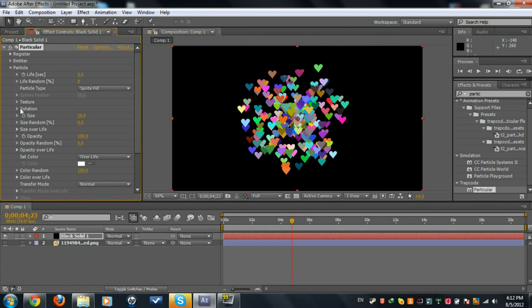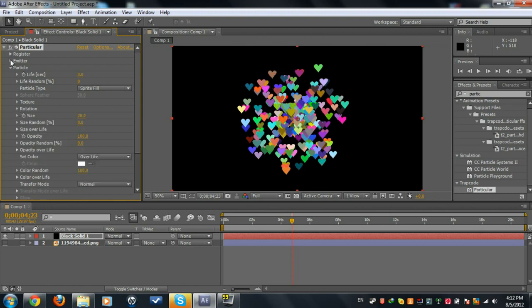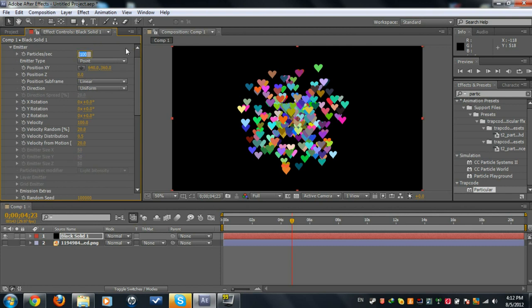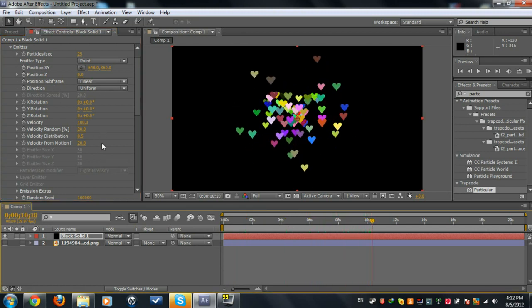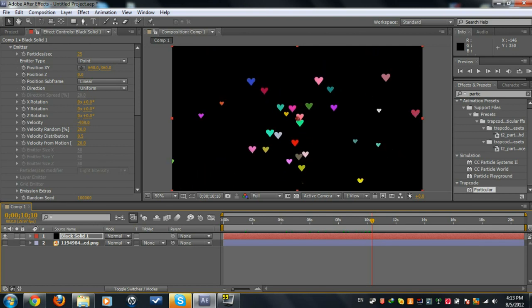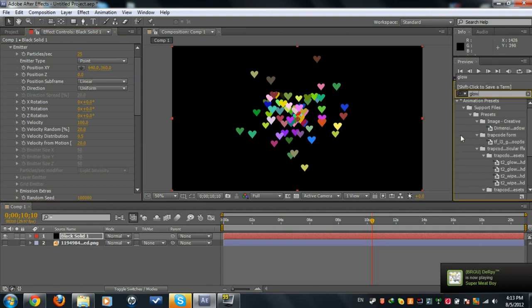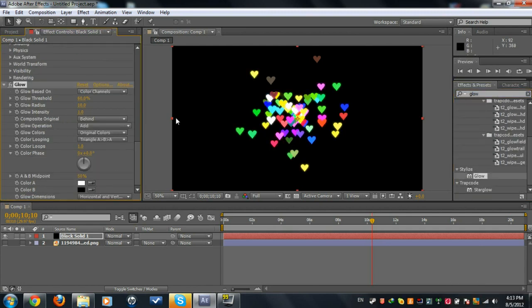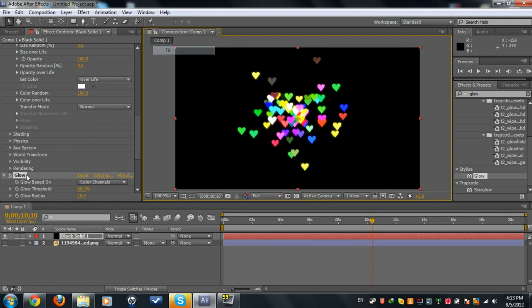You can mess around with rotation and rotation speed and stuff. Go to Emitter and set maybe 25 particles per second. You can also mess around with velocity or do a transition or something. You can also add a glow — I never tried that but it looks good.